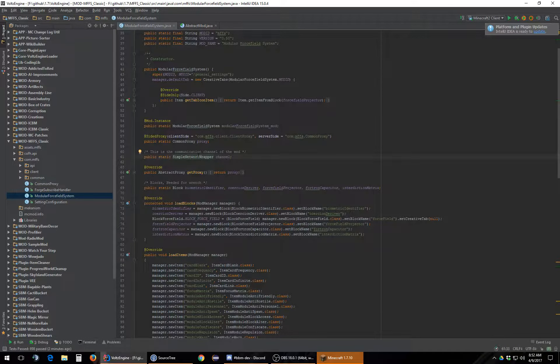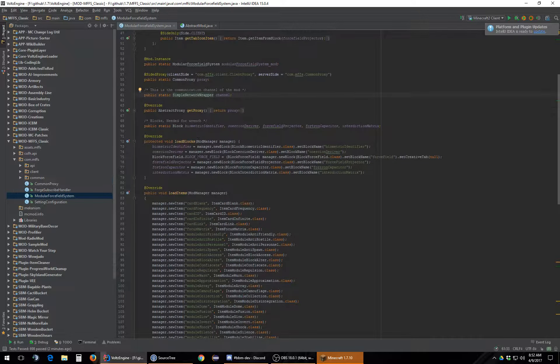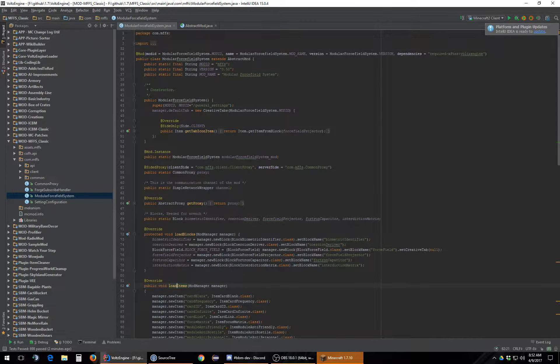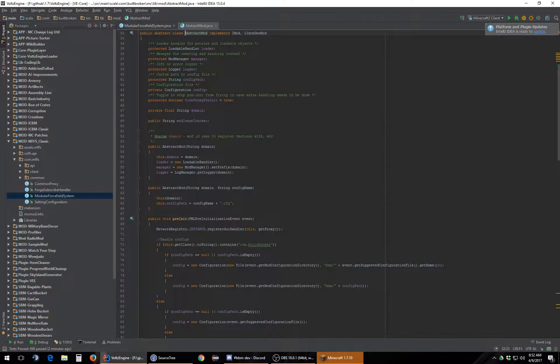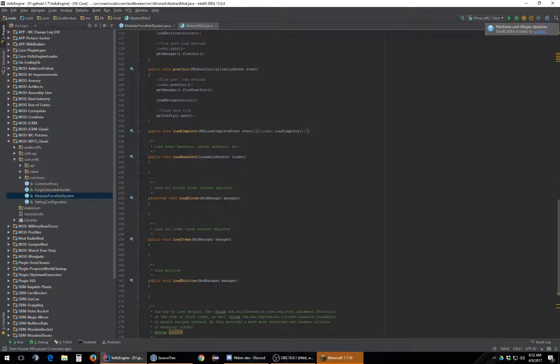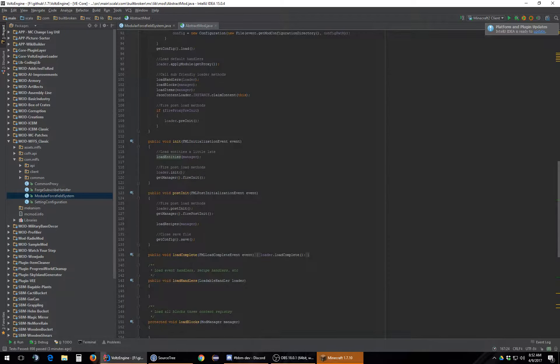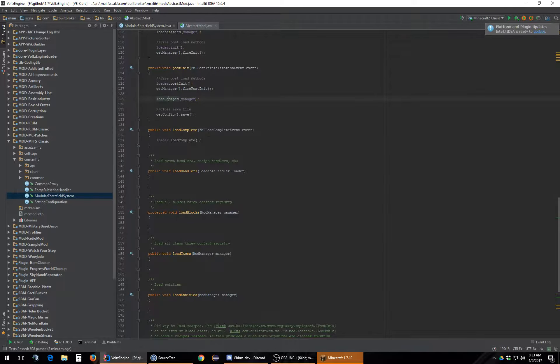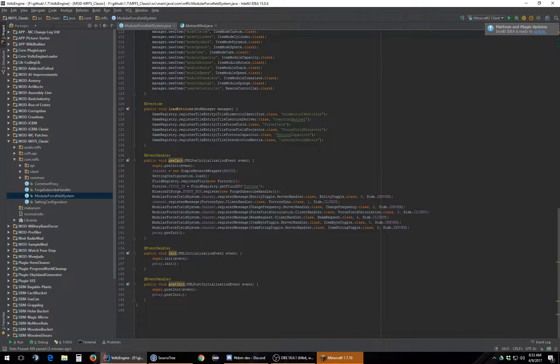The network system does need to be changed. He is registering his items but not storing them — he is storing the blocks. He's utilizing our new block item registry system. How it works is abstract mod specifies what gets loaded and in what order: handlers, blocks, items, and then we claim content from the JSON system. There are also entities and recipes. Recipes are always last because you want access to almost all the mods when you load your recipes. There's also a load complete event, though that isn't used by most mods.